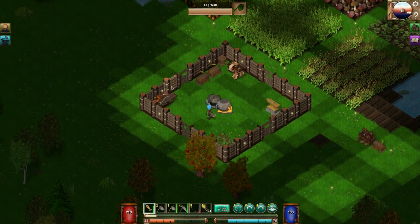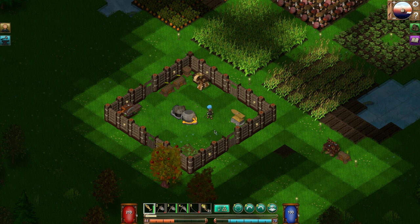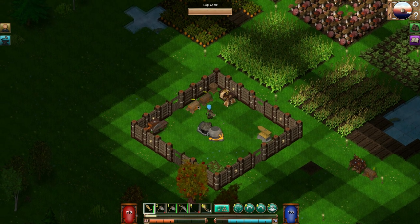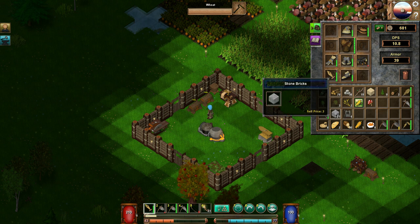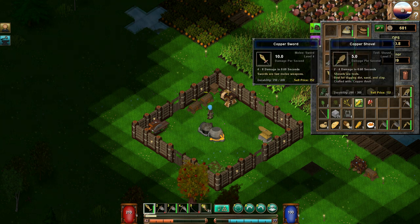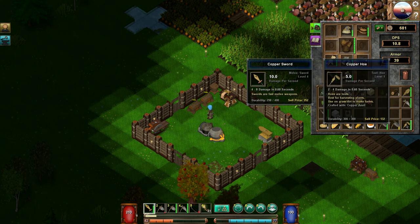Hello everybody, welcome to another wonderful day of Sean Wars adventure in Lanternforge. So what are we going to do here today? Well, I came back from our little expedition. I got some goodies — some stone bricks, a dungeon door — and I'm going to do some building underground. We also got this copper shovel and a copper hoe, which is kind of cool.